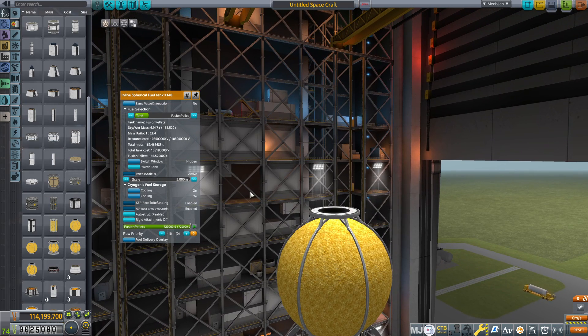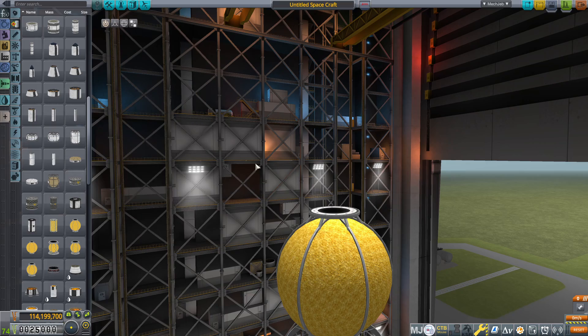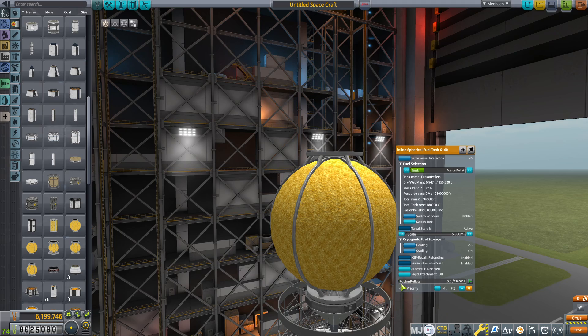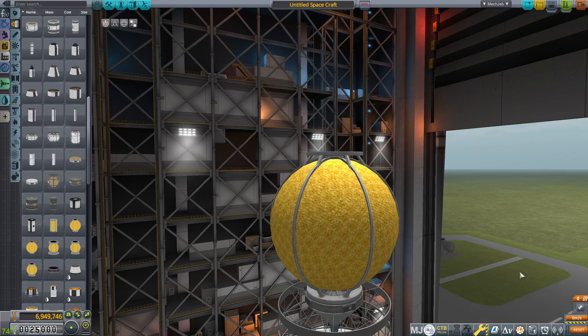Fusion pellets are quite easy to actually make once you get out to Jool. We could fill this up if we do like 5,000 — that's just under a million, but still. That will be more than enough to get us to Jool, and then we'll fill the whole thing up and we'll be ready to travel anywhere.